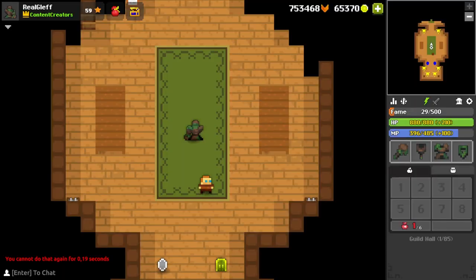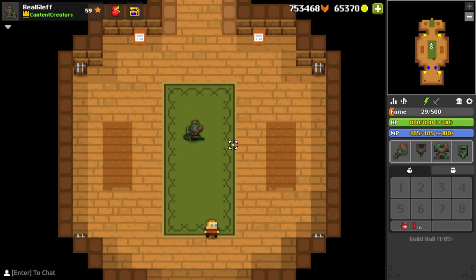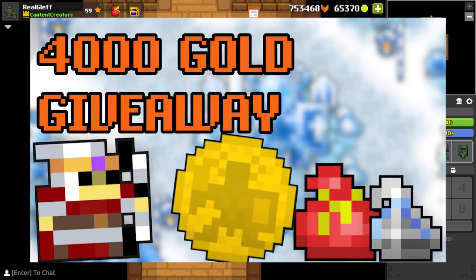Hello guys and welcome to another video. Today I am on the testing server trying out two new ST sets. In today's video I will go over the earthen bulwark summoner ST set, which includes the earthen ward, stone mold mace, rocky robe, and steadfast glyph. But before I go into the video, check out my 4000 gold giveaway hosted in collaboration with Deca Games — link is in the description.